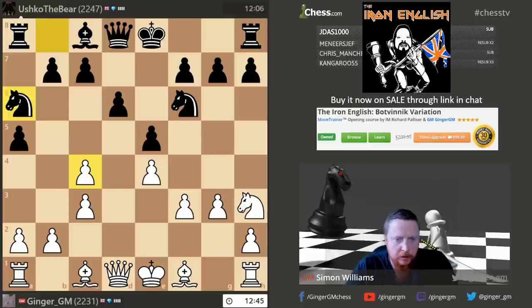One thing the English opening really teaches you is to look at your opponent's ideas and try to work out what they're trying to do. Here the knight wants to come into this square. I'm thinking where to put my bishop — bishop g5 doesn't really help me because of h6. But if I go bishop g5, h6, and then move my bishop back to e3, I've created what we could call a hook.